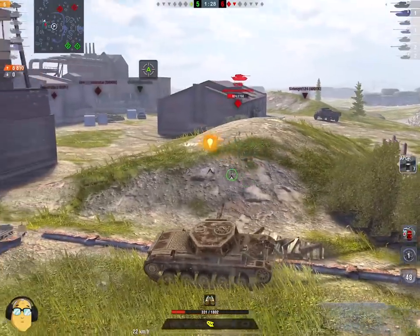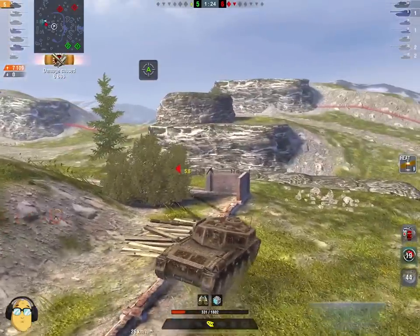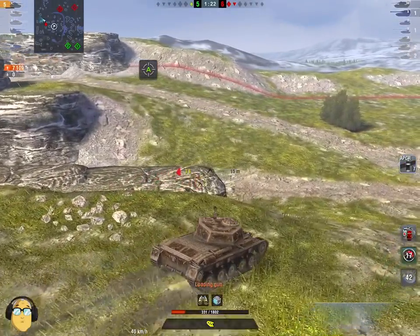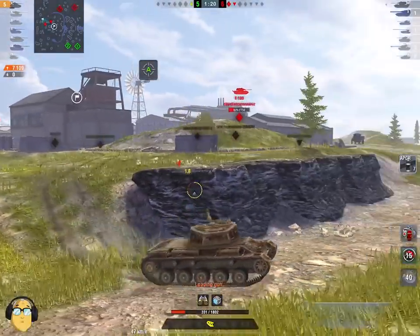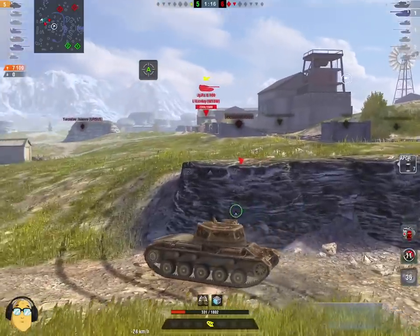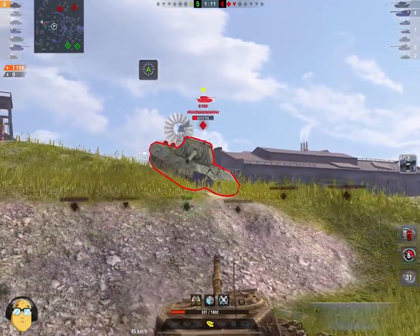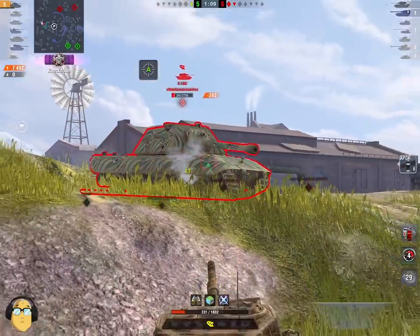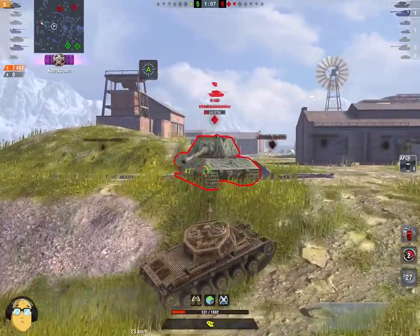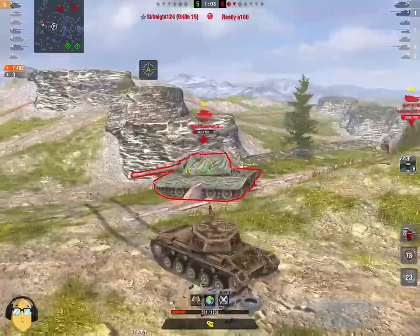Look at this shot on the top — wow, that was a ripper. And always moving, not staying stationary, and that saves him. Because the Jagdpanzer route was actually coming up there unspotted. Now, the real classical light-medium tank play here is to track the heavy before he can get down — there it is, right there. And then because he doesn't have the gun depression or the turret rotation speed, James sneaks in under.